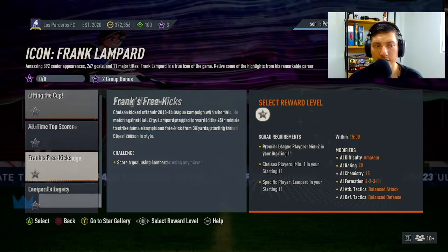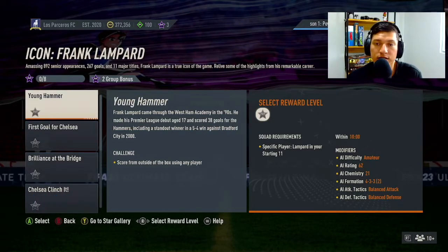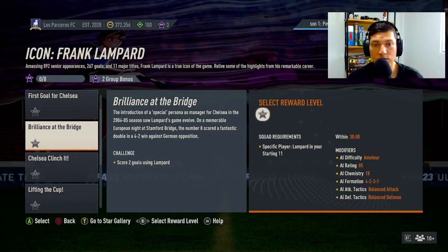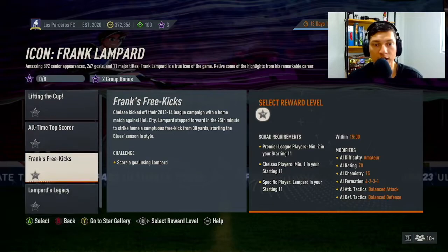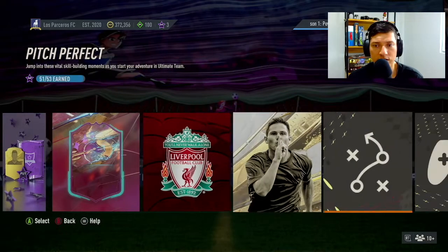So you need Lampard to do this — let's check the star gallery since I'm assuming there's a loan card in there. I really enjoy these moments challenges because, say you're not sure who Frank Lampard was — you know he played for Chelsea and won major trophies, but maybe you never watched him. You can search these moments on YouTube, go down a rabbit hole of highlights from his career. I think this is super cool. You get stars, and those stars are coming in handy — there are draft tokens you can buy in here, which is what I've been doing to play draft.